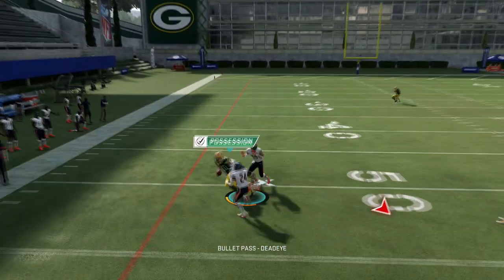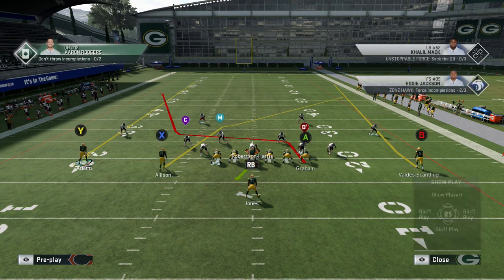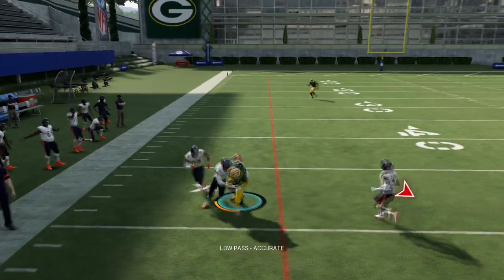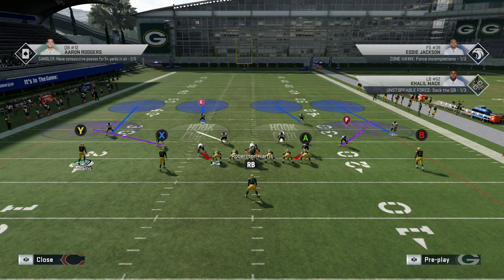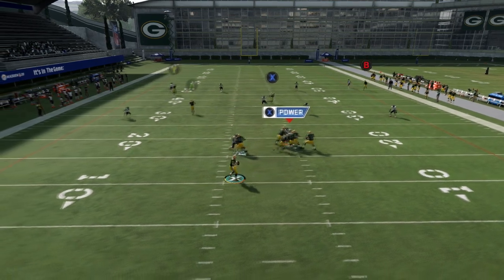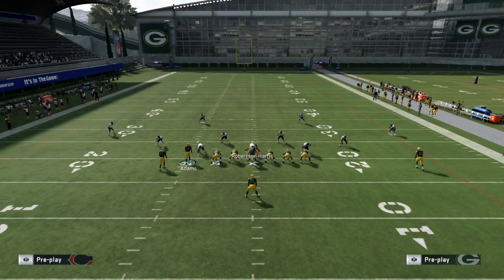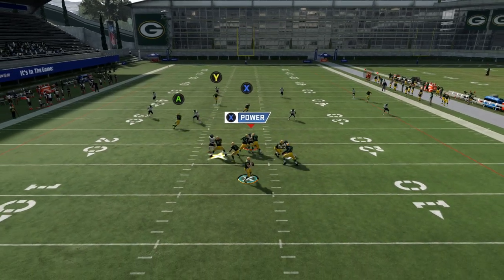It's out of tight doubles PA drag wheel. I like to block the running back, fade the inside slot receiver, and usually motion them out — you don't have to, but that's what I would do. Here we're facing Khalil Mack, so I would definitely double team that edge rusher to buy more time. What makes this play fantastic is that a lot of plays, if you run verticals from bunch, they're going to take away the two fades and user-control the deep crossing route, leaving you stuck.